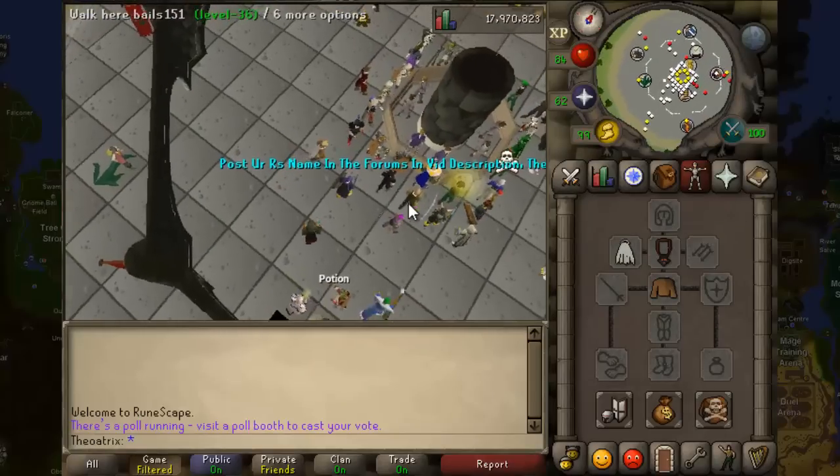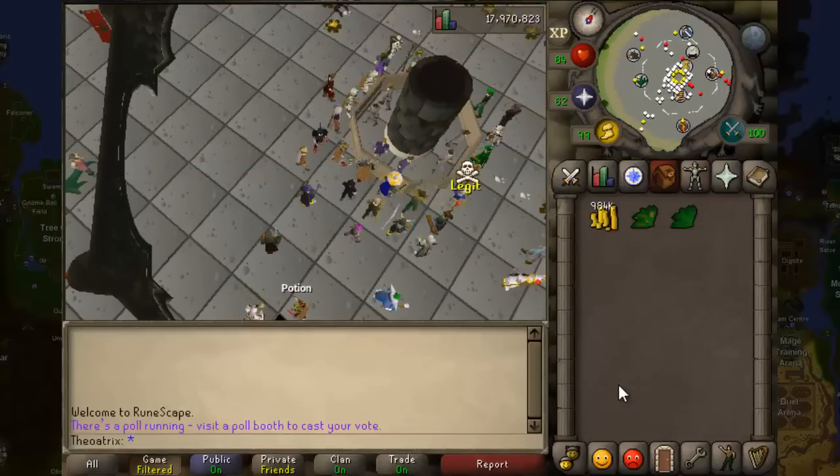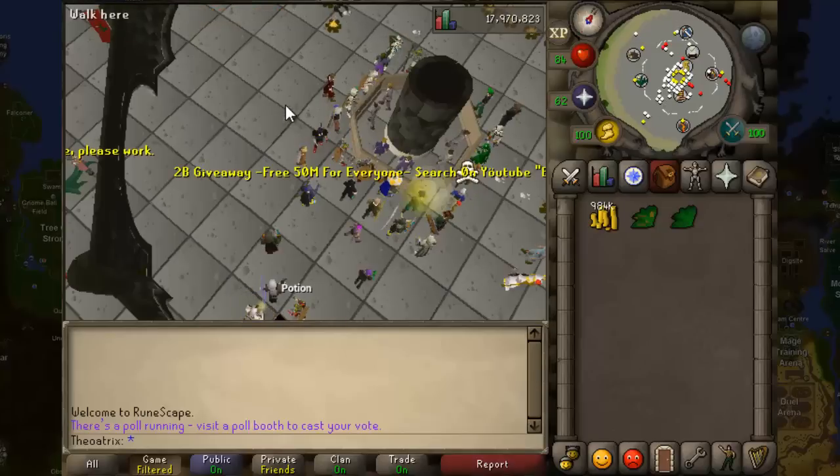Basically, all you have to do is buy a lot of torstols, fill up your inventory, clean them all and bank them, then take out more grimy torstols and repeat.